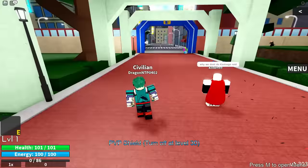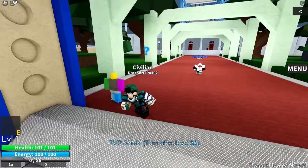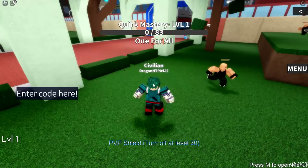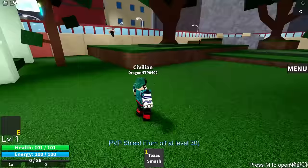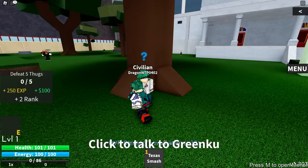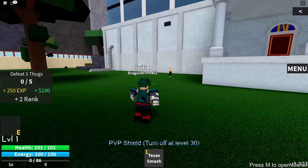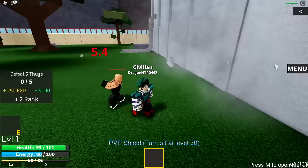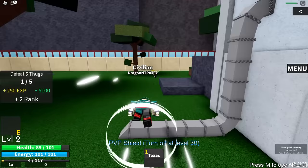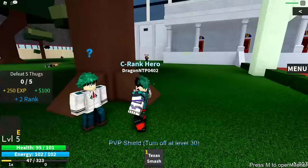We've got a lot of work to do, so let's start leveling. The first NPC is over there — let's talk to him and check the menu. I've got zero stats and no money right now. The first move costs one mastery, so I bought Texas Smash. The next move is at level 10. We got the first quest — defeat five thugs. One combo plus Texas Smash basically kills a thug, so I'll just keep doing this quest.